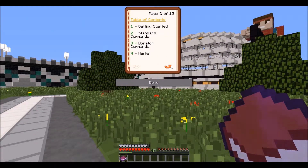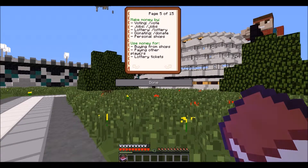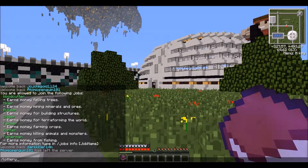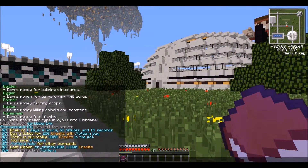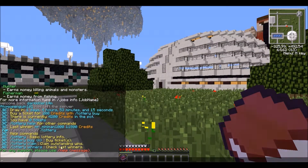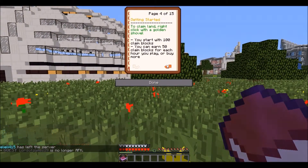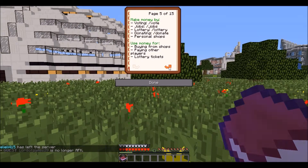Next thing would be lottery. Do slash lottery — you can buy lottery tickets. It's 200 credits for a lottery ticket and there are currently 4,200 credits in the pot as of right now. You can also do slash lottery help to see more options.